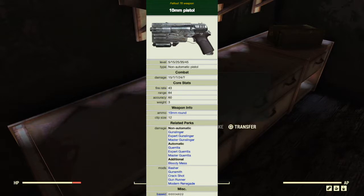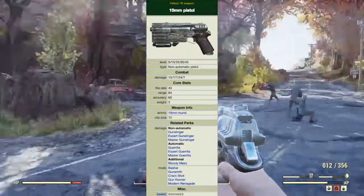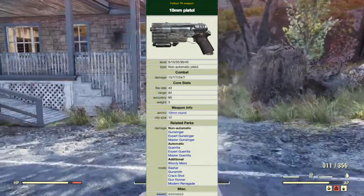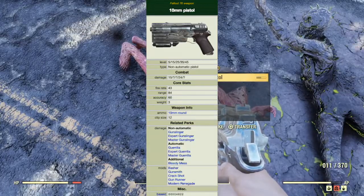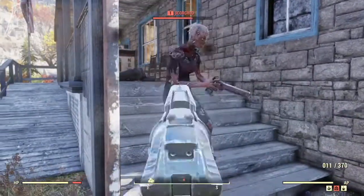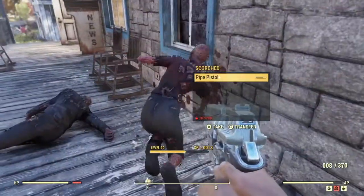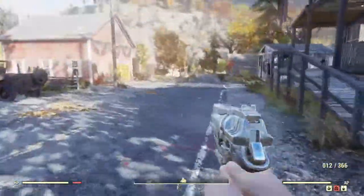Related perks are, for the non-automatic: Gunslinger, Expert Gunslinger, and Master Gunslinger. For the automatic: the Gorilla perk, Expert Gorilla, and Master Gorilla. Additional perks are Bloody Mess, Basher, Gunsmith, Crack Shot, Gun Runner, and Modern Renegade. Possible locations of discovery are on the second level of Camp McClinkatoc, and on the couch on the second level of New Gad.